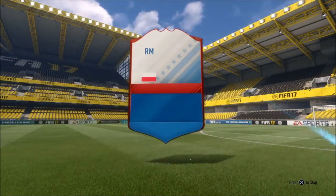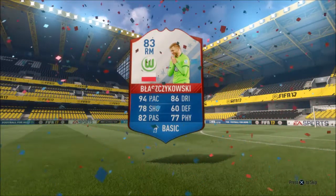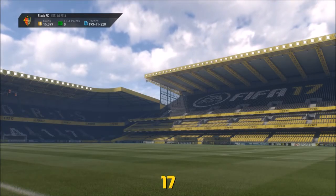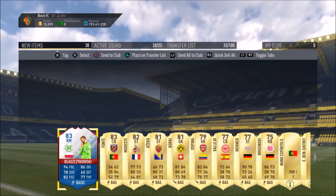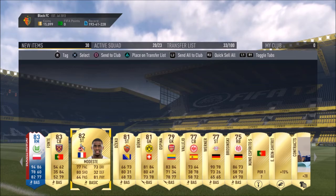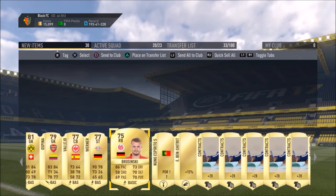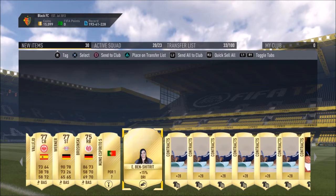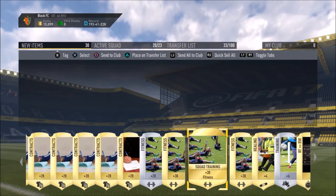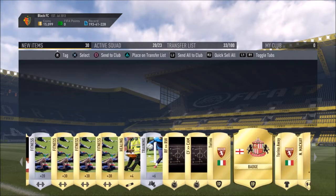Oh! What is this — who is this? We've got Kuba Błaszczykowski! 94 pace — damn! That's a nice pull. I love that one. I think that's the first special card we've pulled in a long while. We've also got Fonte in there — I used him in the marquee matchups, had to buy him. Deco, Berkey, Spina — this is a pretty good pack. We got Werner as well, lovely. And look at all of these contracts and squad trading items. I absolutely love rare mega packs.